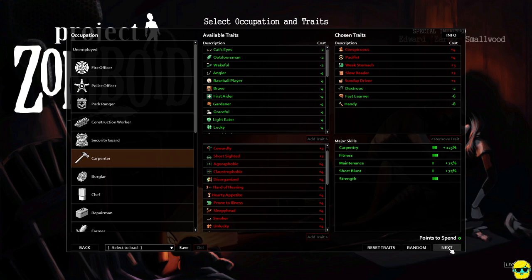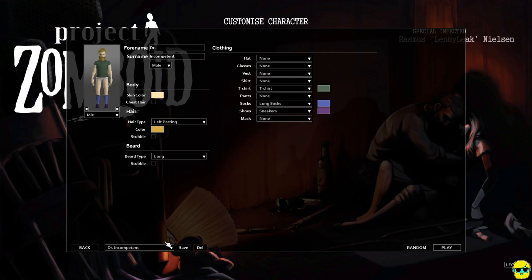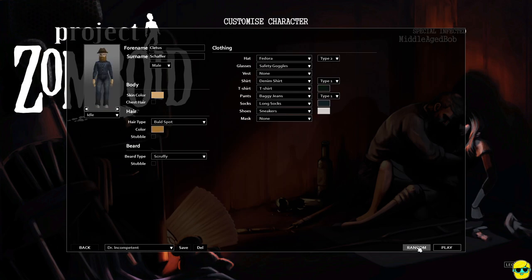We're going to go next. You can save your profile — I could select Dr. Incompetent if I want to look like my saved profile. But we're going to need to adjust the clothing, so I'm going to just go ahead and randomize it and make a new character. This guy looks amazing.